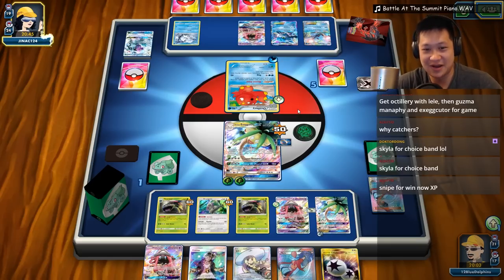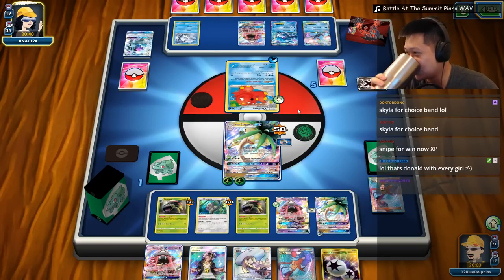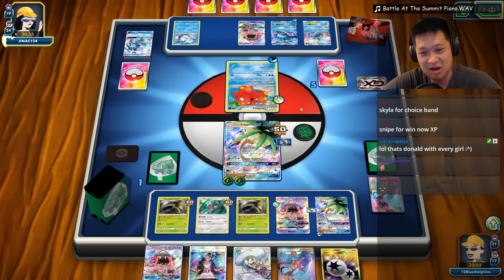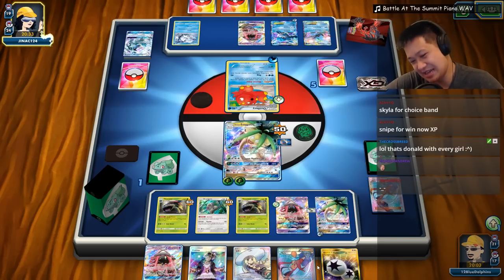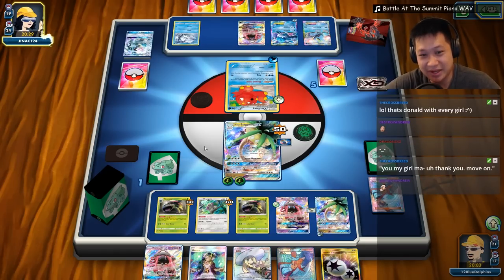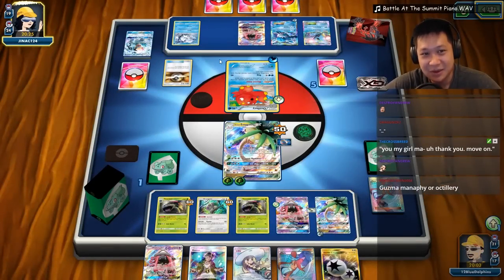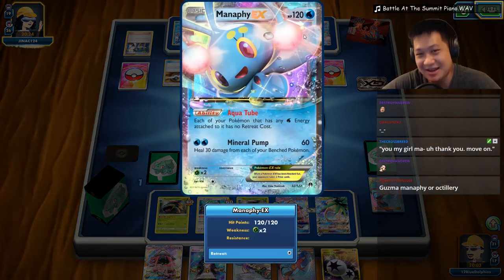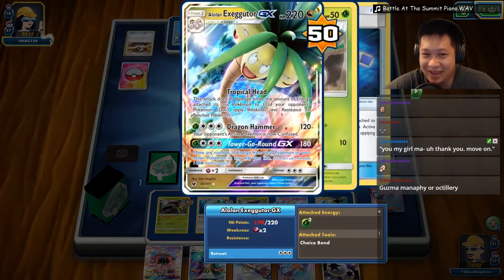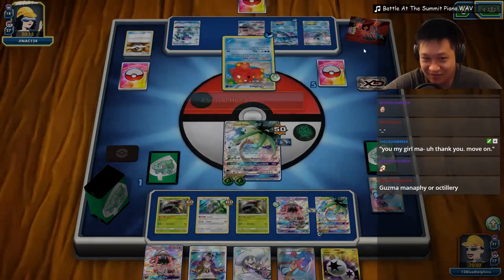One more prize card. Snipe for the win now — I have 80 damage. Yeah, I can snipe that Vulpix down there. Evolving Pokémon — got an easy counter right here, doesn't matter too badly. We could add another DCE to do 120 with Tropical Head, which will get the Manaphy down. Guzma, Manaphy — artillery, no! I've got my Tropical Head. My Tropical Head is so long it will reach. We gotta get the Manaphy now.